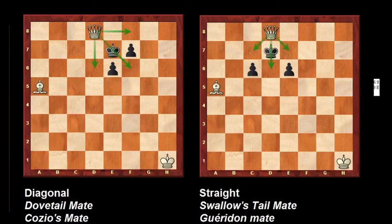Here are the double D and double S patterns. The first one is the checkmate with the diagonal — the queen checkmate diagonal — also called the dovetail mate or kuzio mate. Another pattern is where the queen goes straight directly to the king, and it's called the shadow tail mate or the gorydon mate.